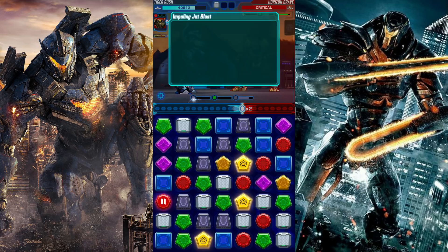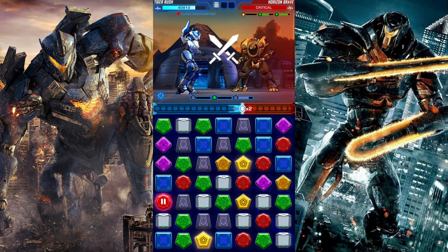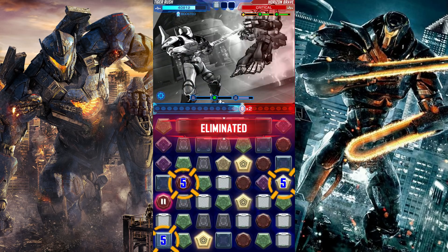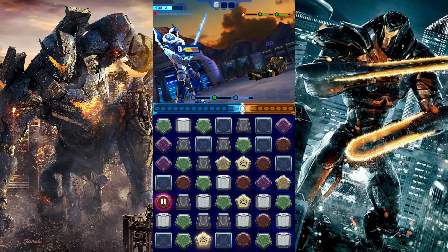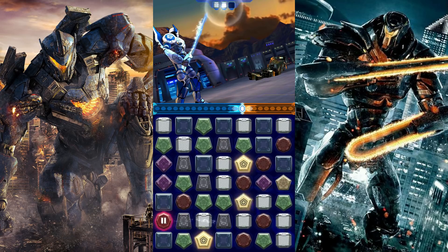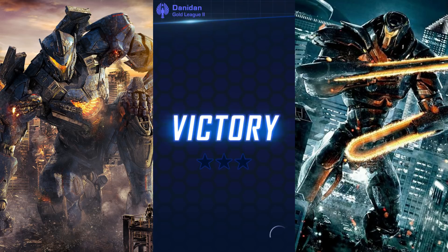Alright, let's grab this. Impaling Jet Blast — I'm going to select this, select that, select this. Book. You're done. Easy. Alright, let's see what I have. That was a wonderful battle — Bracer Phoenix Redeemed, everybody.